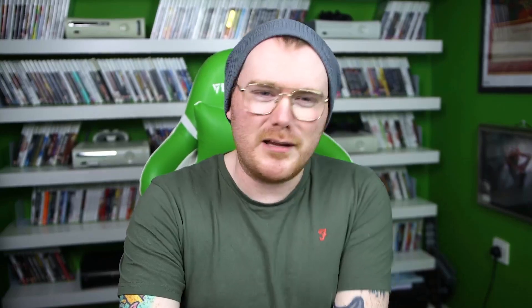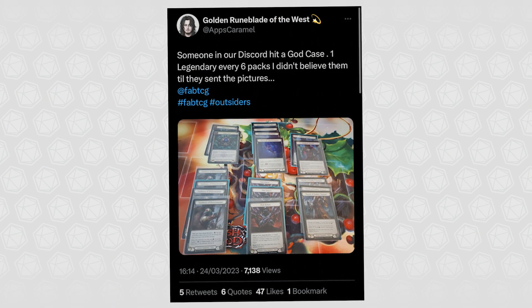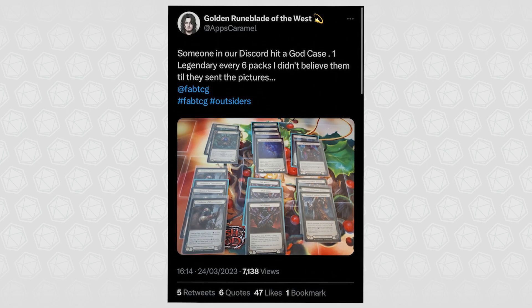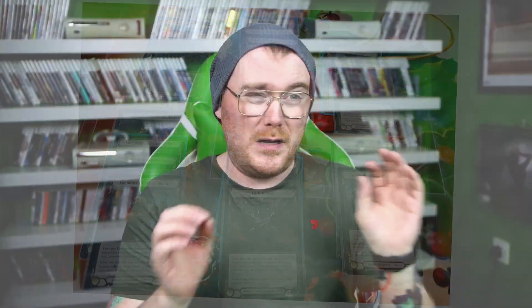My spider senses first started tingling when I came across the Twitter account Apps Caramel — who has a fantastic Twitter name, the Golden Runeblade of the West. This tweet popped up on my timeline and said, 'Someone in our Discord hit a god case. One legendary every six packs. I didn't believe them till they sent the pictures.' And there is a picture of a ton of legendaries — there's two fables. This would be an absolutely fantastic box slash case for anyone to open.